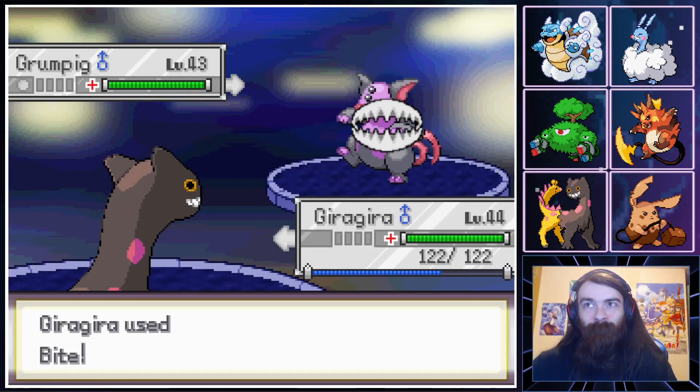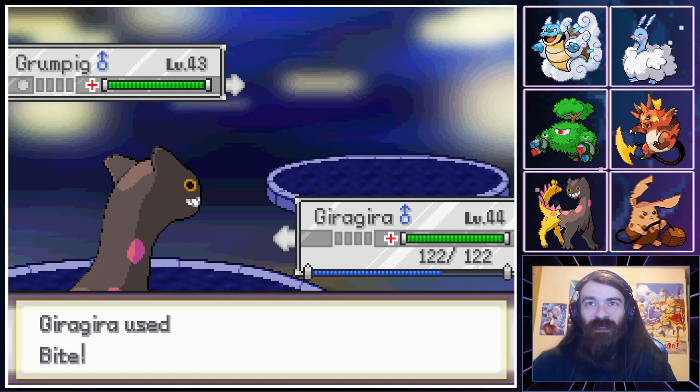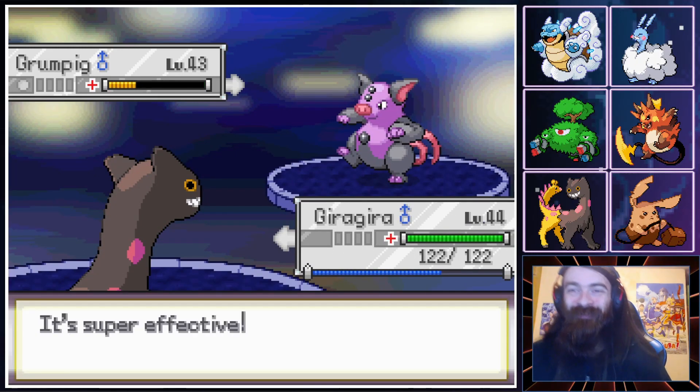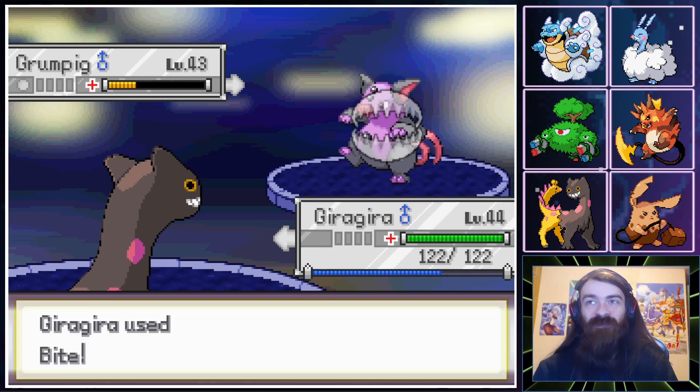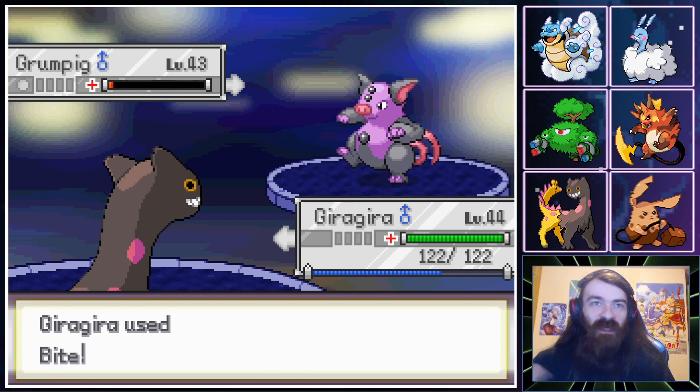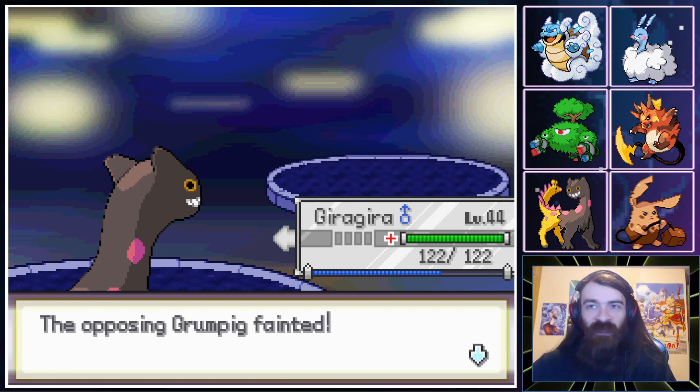Finally Gira Gira lead works out! Still not a KO but we do get the flinch. Ever since I asked for a flinch, every hit has been a flinch, but the one time I really asked for it, it couldn't happen.